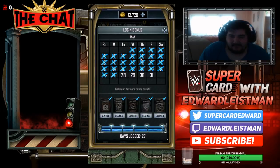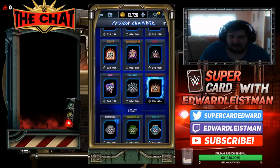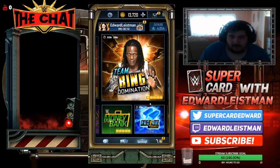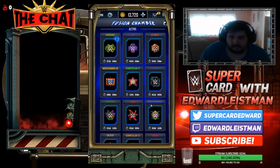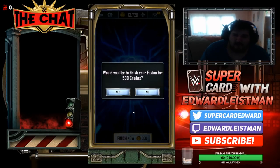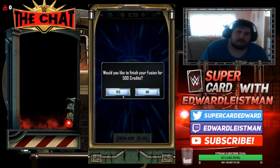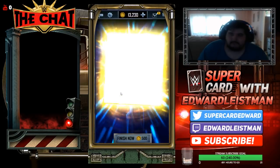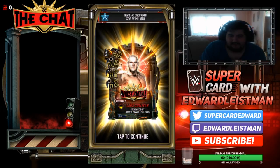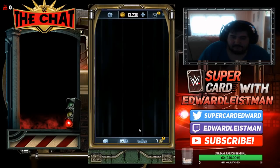Alright ladies and gentlemen, let's go ahead and speed up this Fusion. I think I only got like 5 hours or something on it. We have Wrestlemania Gold Fusion, it is 500 credits. I don't mind — I just made about 450 credits from login bonuses so this was pretty much free-ish. And it's a new card. Oh god that sucks — Lars Sullivan. Yikes. That's a bummer, that really was a bummer. But what can you do about it? You win some you lose some.